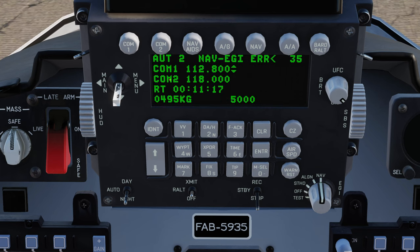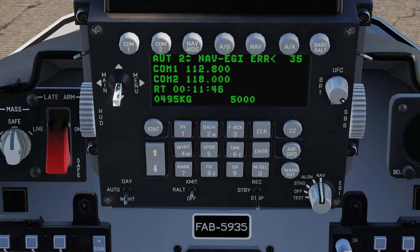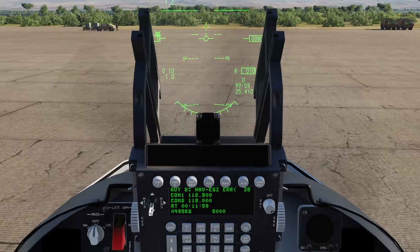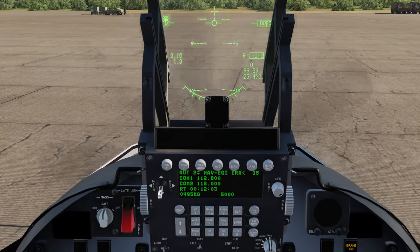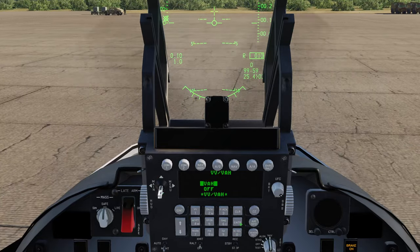We do the same with COM2. We've also got NAVAIDs — pressing that gives direct access to ILS, VOR, and ADF. In here I can see my VOR and ADF are turned on and I can also set a course. Pressing NAVAIDs will bring me back to the main menu. We've got push buttons for the master modes: air-to-ground, nav, and air-to-air. You'll see on the HUD we just have numbers showing up. Pressing the VV mode here I can switch those to tapes, and I can even have tapes with vertical velocity — I'll leave that on as it's quite handy.